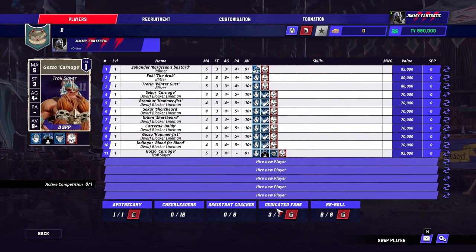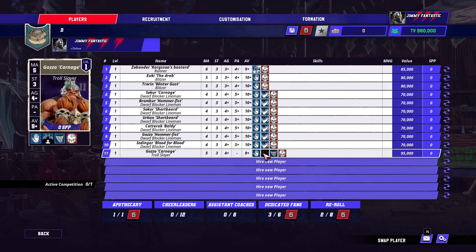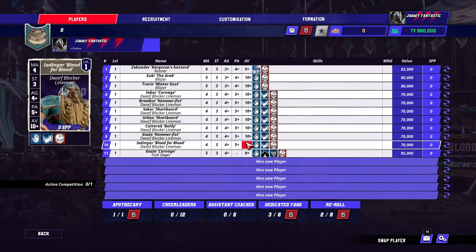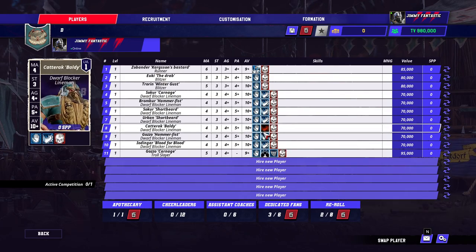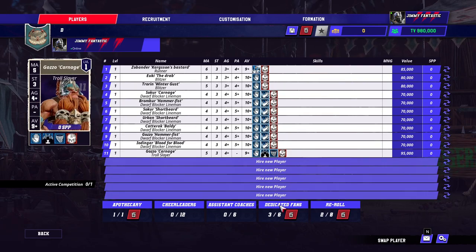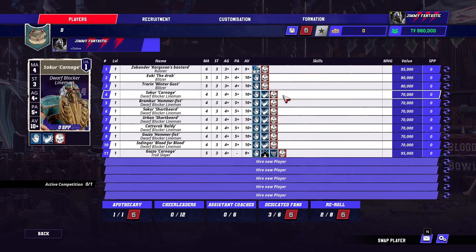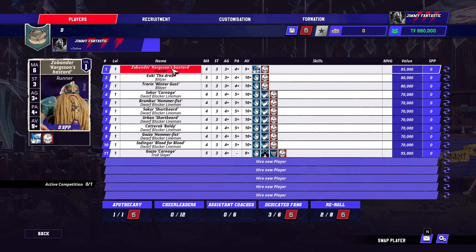2 additional dedicated fans, which don't count at TV — that's why it's 980. 2 re-rolls. Troll Slayer. Runner. 2 Blitzers. Absolutely perfect. You can add a second runner later if you want, or you could start with 2 runners and no Troll Slayer. Or you could even start without the dedicated fans and a second runner if you want. So you've got a little bit of flexibility with different starts, but this is what I would do, 100%.